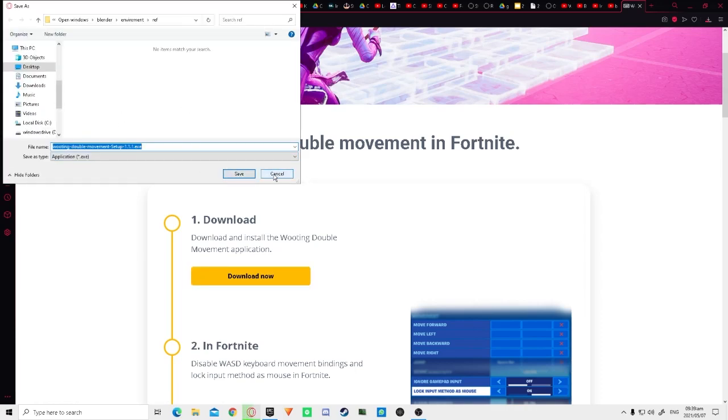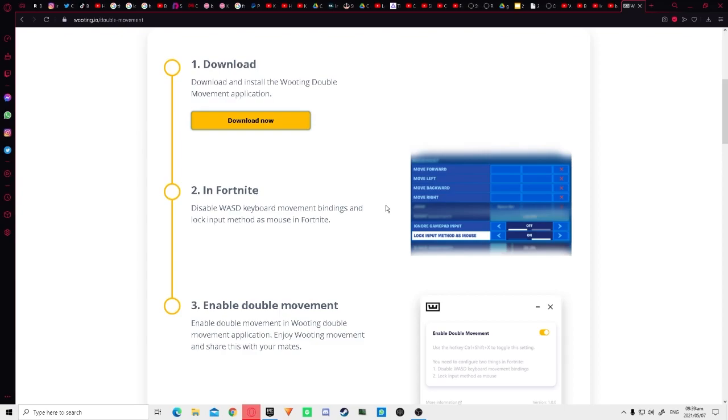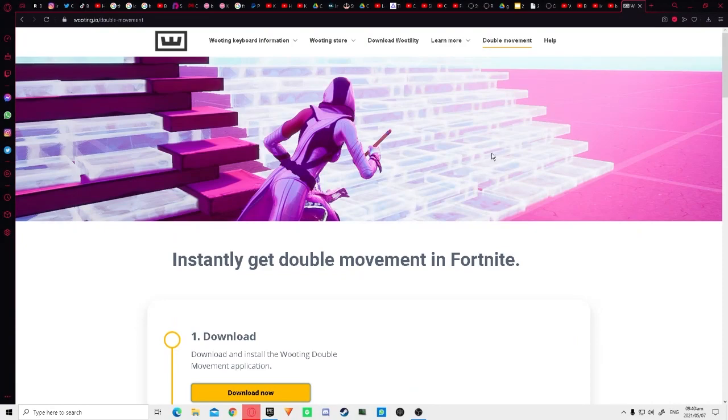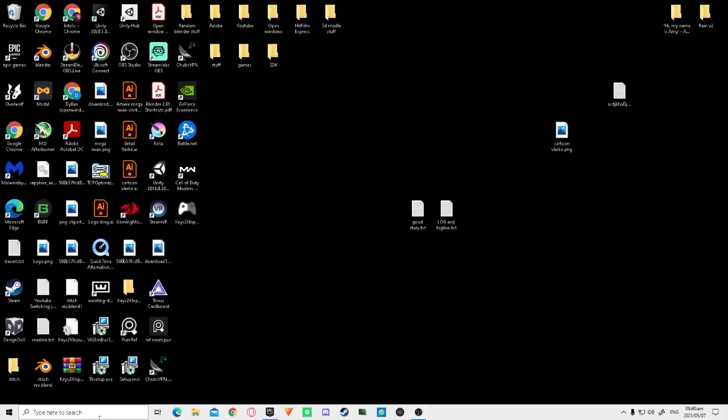All you have to do is download it — I already downloaded it so I'm just going to use it. It's probably going to ask you to install a virtual bus or something like that; just say allow and install it. It's quite easy, you just need to do it otherwise it won't work.